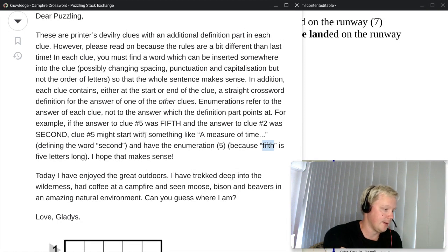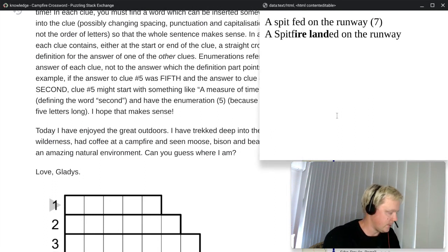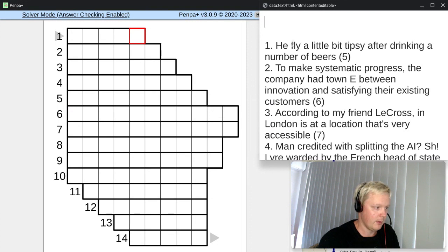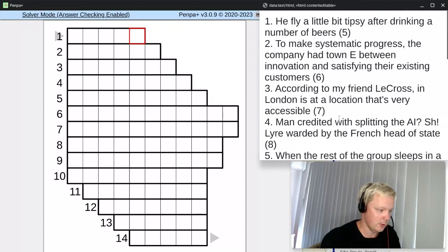Now just what we're looking for — what the destination is this time. Today I have enjoyed the great outdoors. I have trekked deep into the wilderness, had coffee at a campfire, and seen moose, bison, and beavers at an amazing natural environment. Can you guess where I am? Love, Gladys. So we're looking for some kind of wilderness destination this time. Let's start solving — get the editable grid open, and I have a notepad open with these clues.